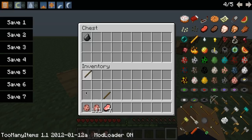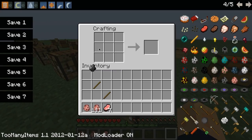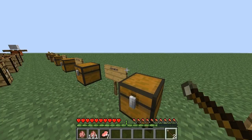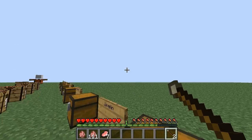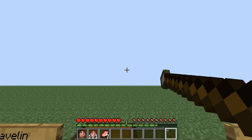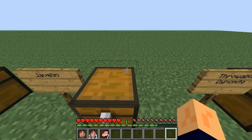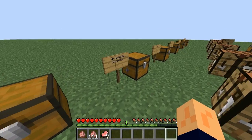And then this is just a javelin, which is just a throwing item. It's not very strong, but it throws — you get two of them when you make it with two sticks. You charge it up like a bow, then you throw it and it goes really far. That one went off my screen. So yeah, that's a javelin.